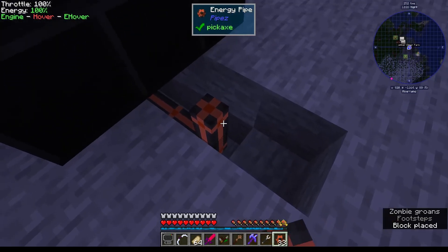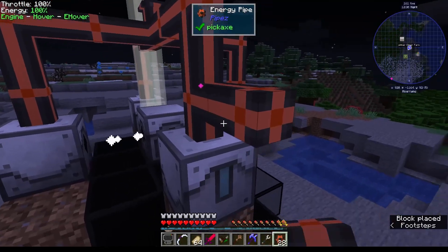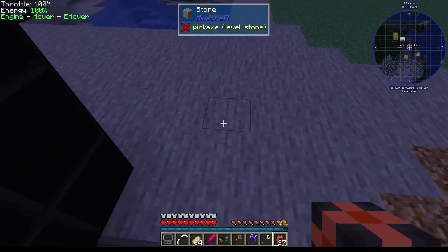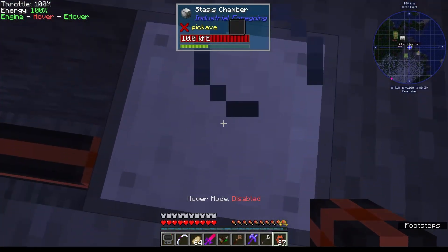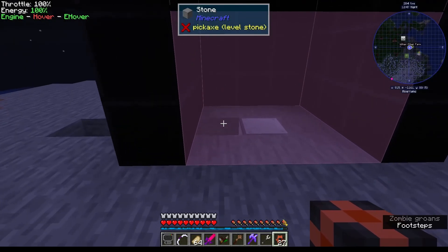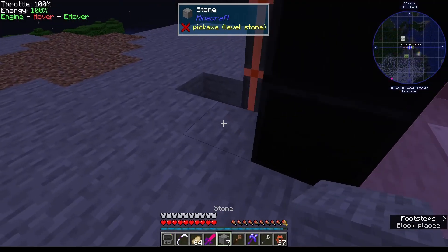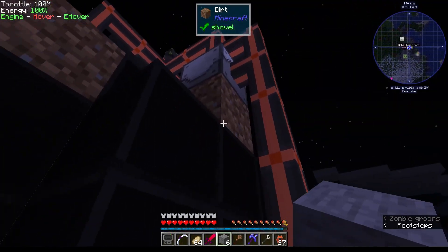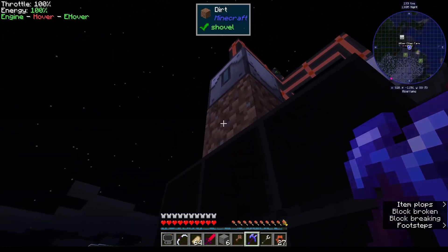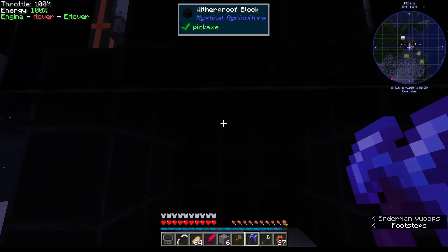Now in theory it has power — yes it does. There it is, there is the Wither Farm. Let's get that stone back. This is going to stop the Wither from being able to blow up — although I'm not 100% sure about that, which is why we're building things out here. He's hiding the working area.